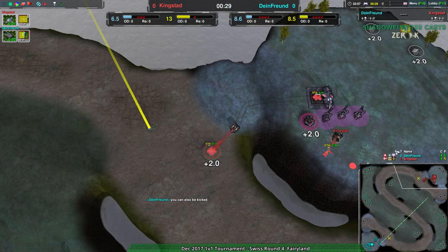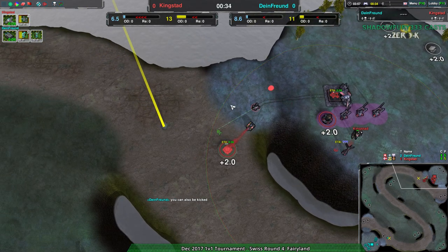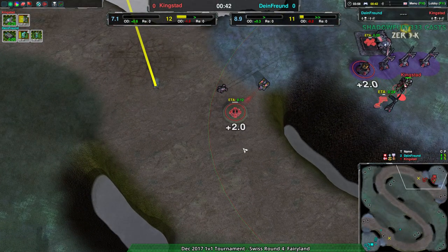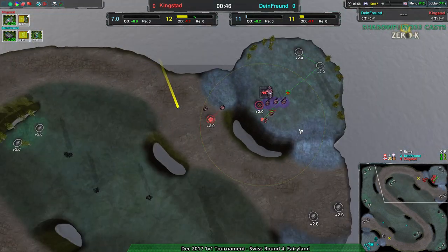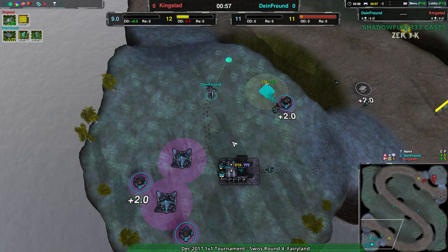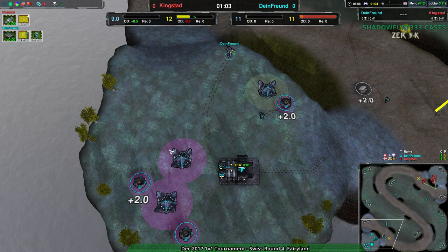So dime_friend on cloakies, kingstead on rovers — everything makes sense, all is right with the world. Scorches are coming out from kingstead, glaives from dime_friend. This should be a reasonably even match — these players are fairly even in skill level and their openings are quite sensible. Kingstead is being more aggressive on the front side of their base, while dime_friend is playing it more defensively, starting from the back and pushing forward.